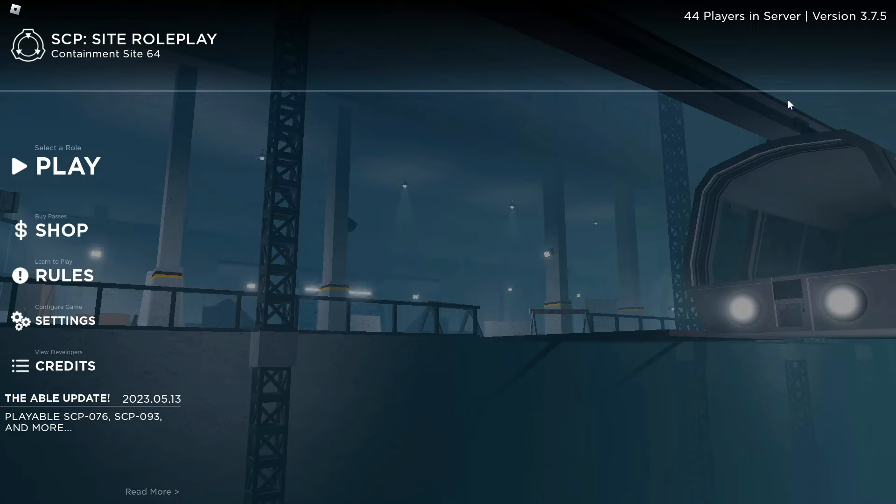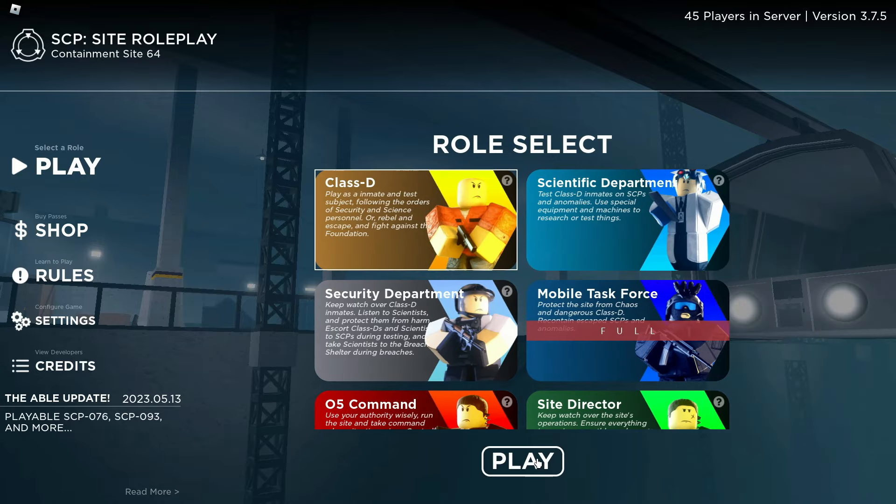All right, back with Smart Sight Roleplay. In today's video, I think I'm gonna do something fun. As you can see from this corner here, there's an Able update, which is pretty much SCP-076. That's exactly what I'm gonna do today. So let's just spawn in as a regular Class D for now.